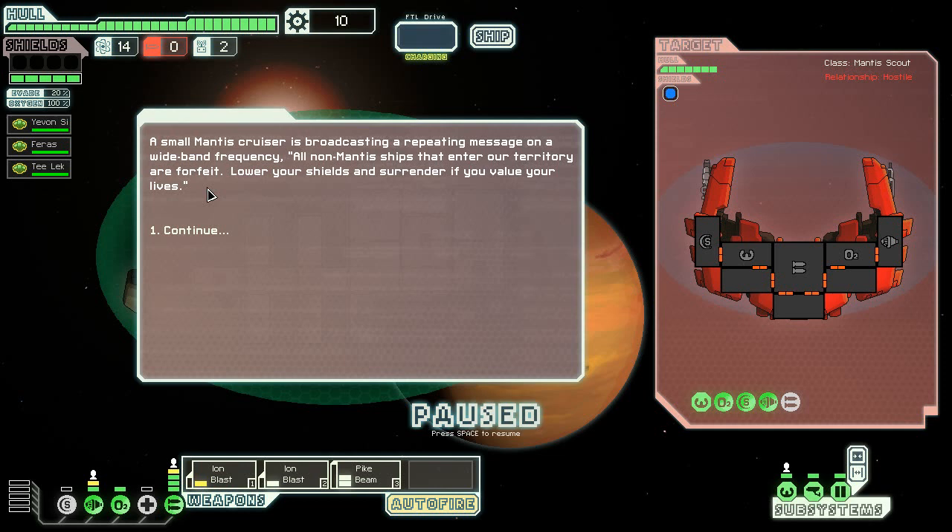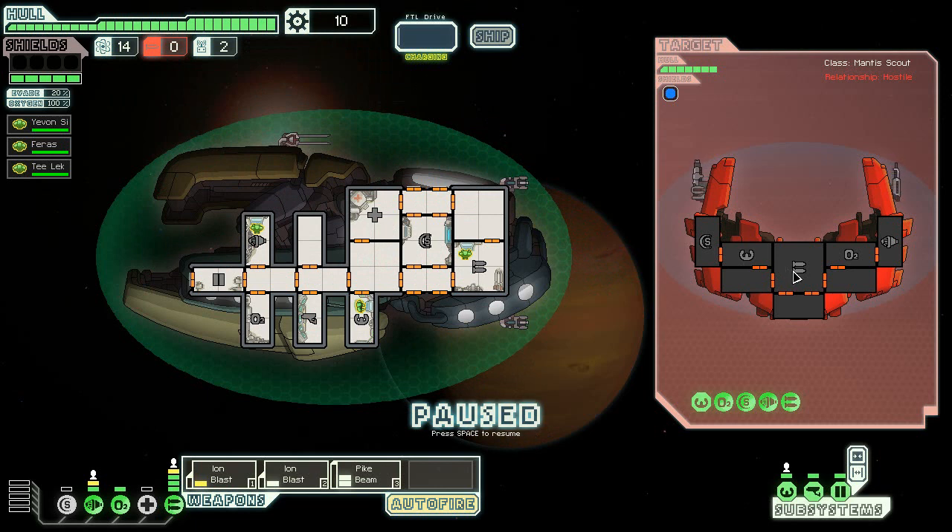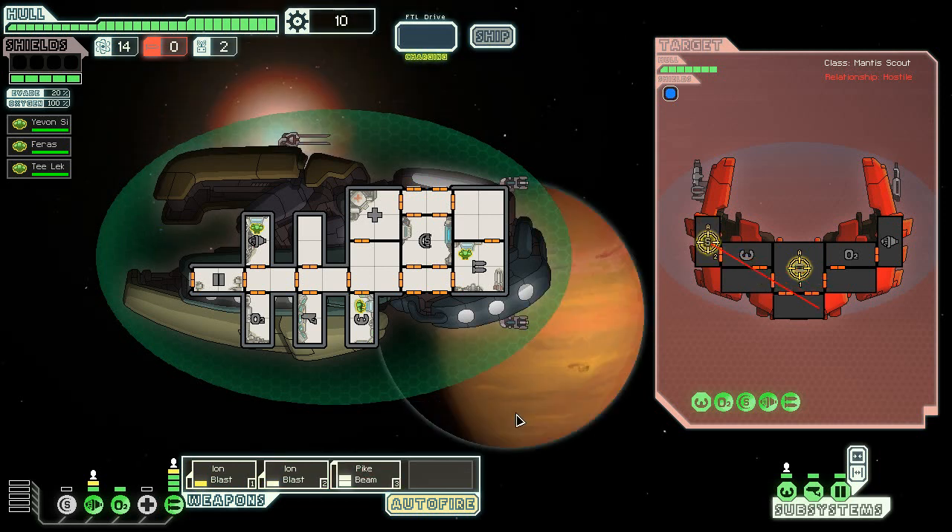Mantis ship. They don't have a teleporter, so they'd have to have that to make me really worry. All non-Mantis ships that enter our territory are forfeit — lower your shields and surrender if you value your lives. Mantis without a teleporter, you're pretty weak. I'm going to take out your weapon system, take out your shield system, and utterly destroy you with a beam cannon that crosses like five rooms. Welcome to dying, Mantis ship.